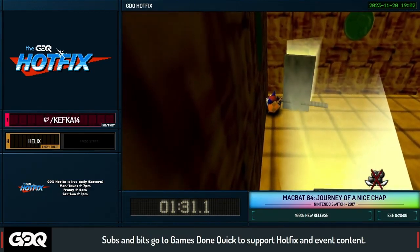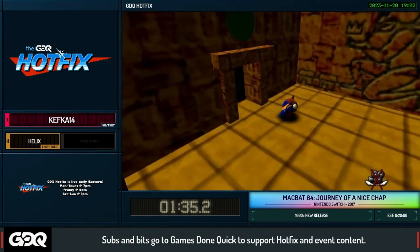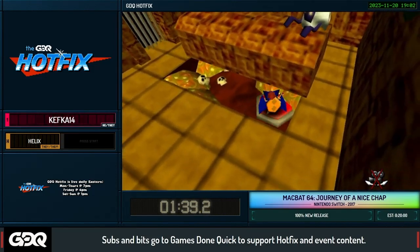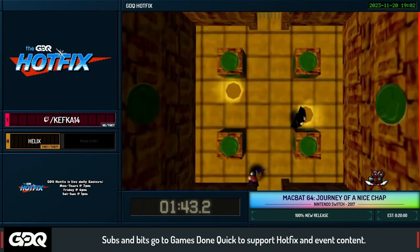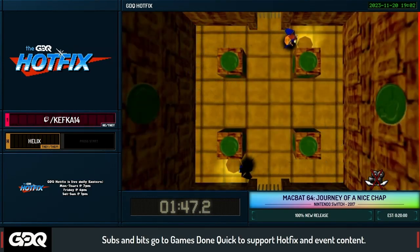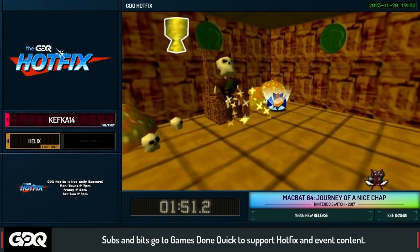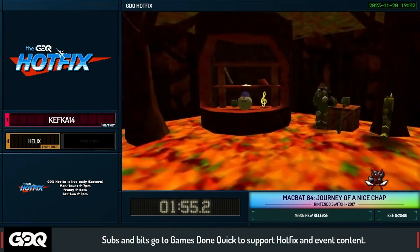Coming into Tolsar Forest and then into the dungeon here — starting off, we had to get a shield, a sword, and a hat in order to access this dungeon. There is a skip in this room that you can do, but it could very easily cost the entire run, so I've elected to bypass it for safety and to show the game off. It doesn't save too much time anyway, maybe like 10 seconds. We're going to be grabbing the second Kiwi Statue right over here.